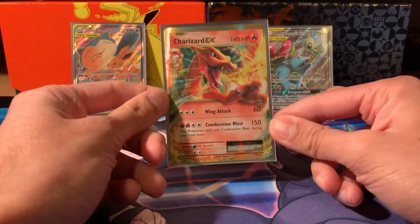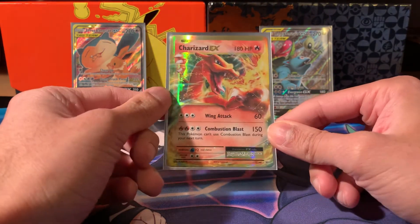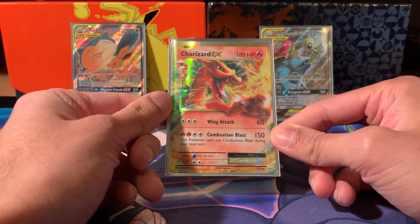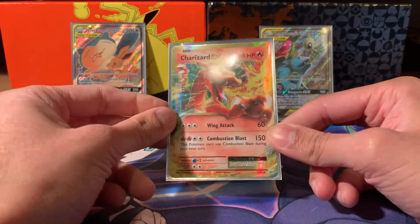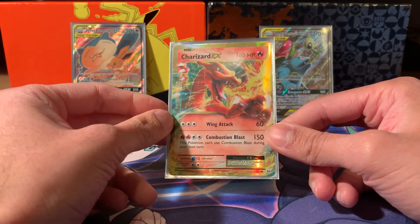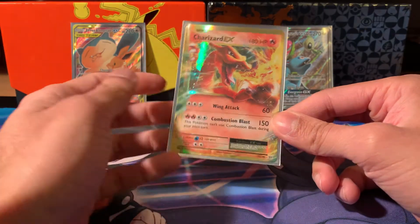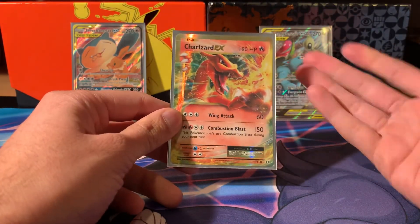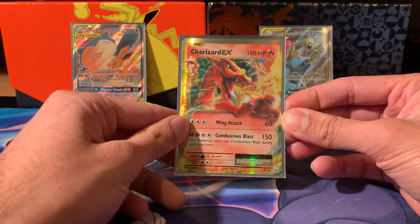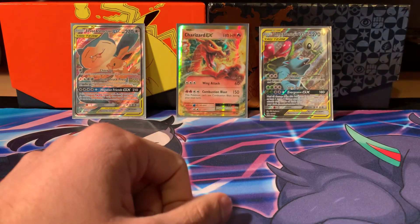That's it - let's quickly go through the pulls. The only major pull we got today was the Charizard EX, and what a pull to get! It's such a shame about the centering and the little nick on the back, but a really nice card to add to the collection. Let me know what you think about these tins and whether you think they're a good investment. The promo cards seem to pay for the tin itself, and you can get some great packs like Evolutions. Leave a like, subscribe if you can, and I'll see you next time!